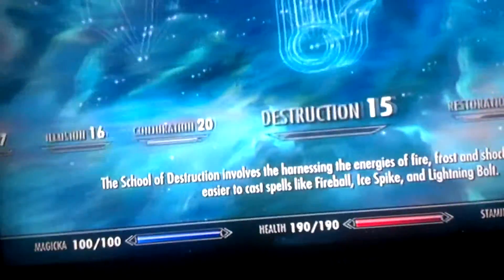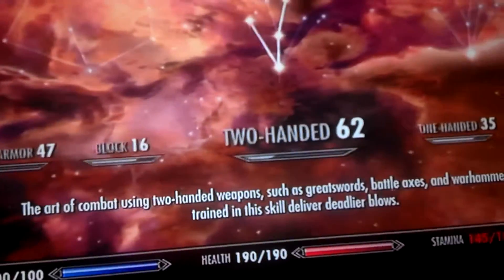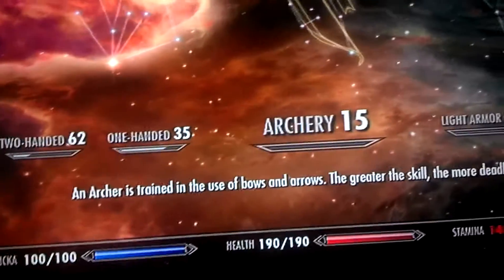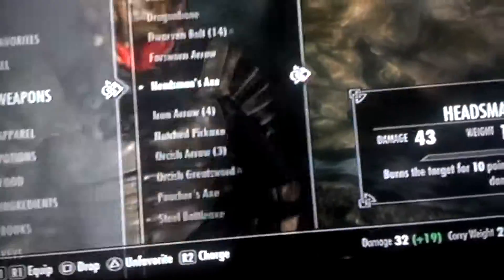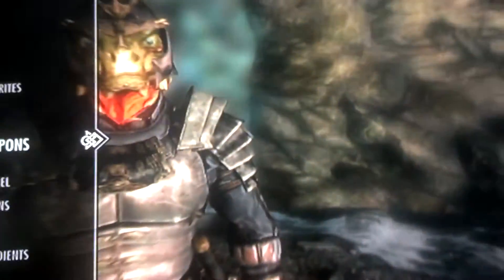The skills you'll want are enchanting, smithing, heavy armor, two-handed, and one-handed. You can use anything you want, but you must have the Headsman's Axe — that is crucial to the character.